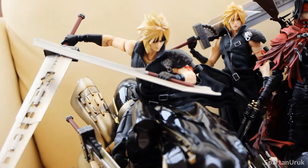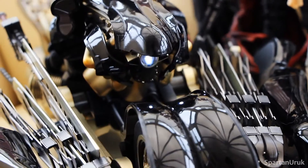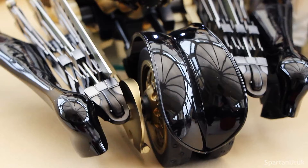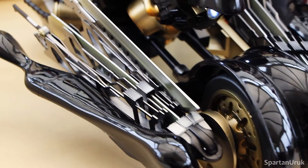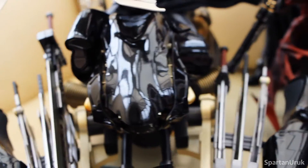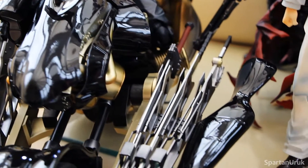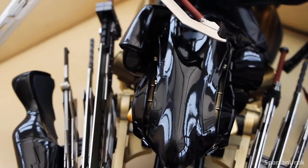First up, let's take a look at the Advent Children Cloud Strife and Fenrir. I really don't know which one I like better — the Fenrir or the Daytona — but I think I like the fact that Fenrir has lights. That's an awesome feature on this bike. Here's a look at the front bumper piece of the bike. Every bit of detail is so crisp and clean. I've never seen detailing quite like this on any Play Arts Kai figure. And these sword holsters hold all these blades — it looks super cool. The bike is really shiny and gives off a nice reflection in the lights, making it look very high quality.